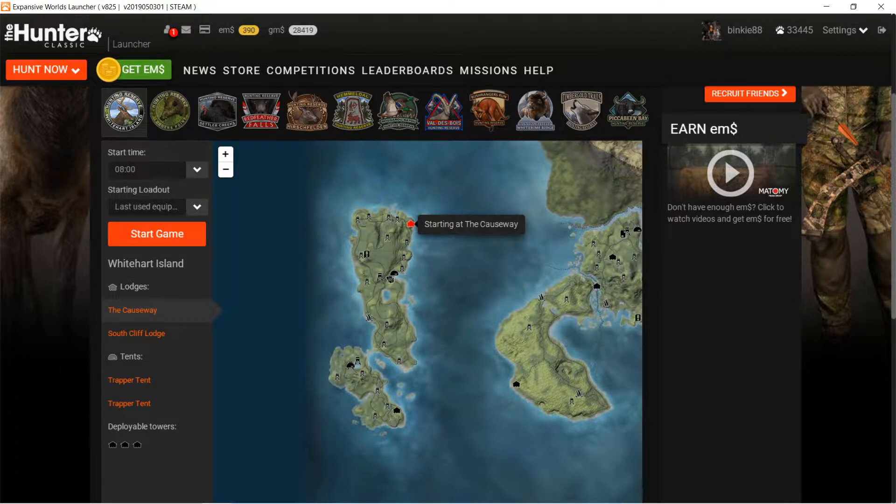Most of you like to hunt deer of course, and you get that collar already - you get the bleed caller for free. So you can call in Black-tailed deer, White-tailed deer, Sitka deer, and Mule deer. So that covers quite a lot.